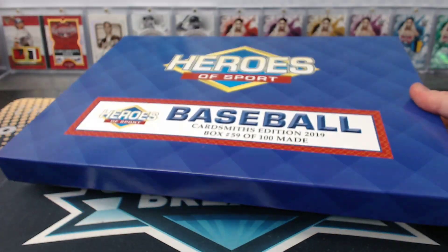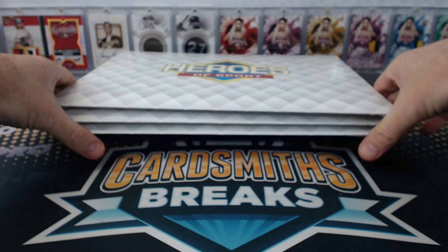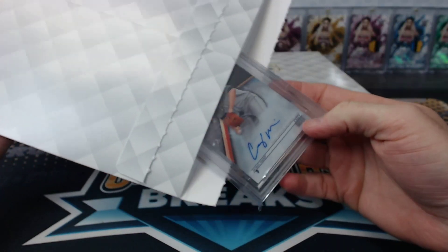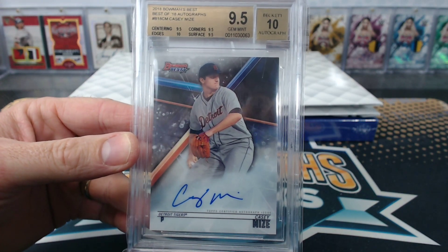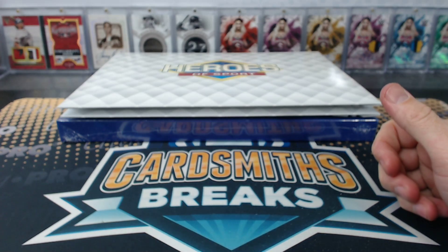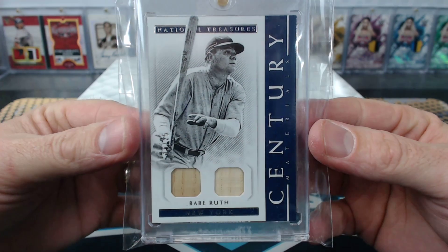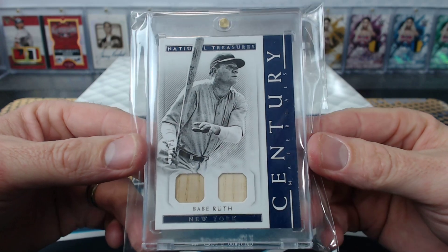All right, box 59 — 53 hot boxes. Regular box. Turkish. Mize 95/10 from Best, edges the rest 95. Oh, from NT — Century Materials Dual Bat Relic numbered to 25, Babe Ruth. 2018 NT. Nice Babe, jmbbbb.